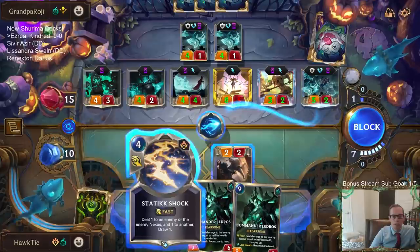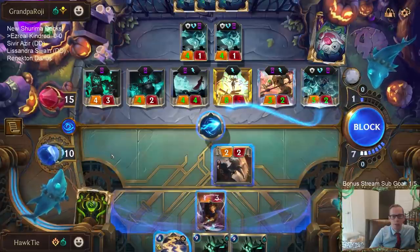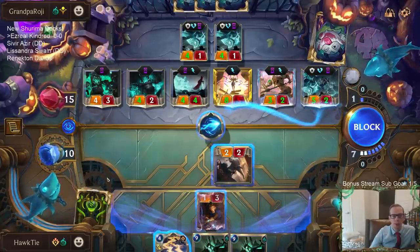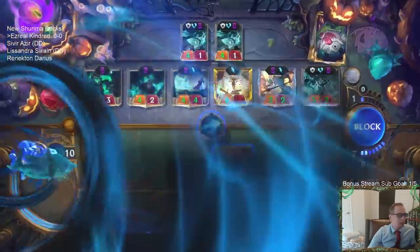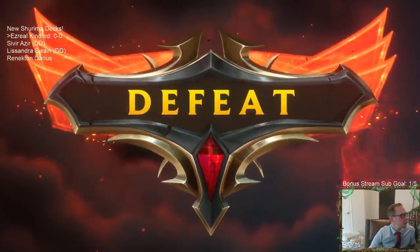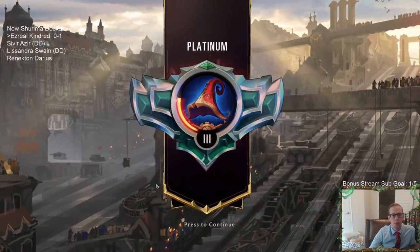So that's going to be three, four, five — I'm going to make this a two-four, two-four. I can't really stay alive unless I block that. I take 12. I cannot stay alive. GGs. Having two of those two-three two-mana units was gross.